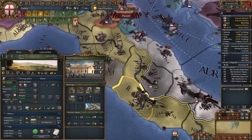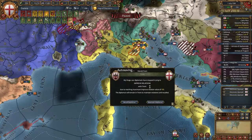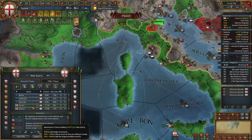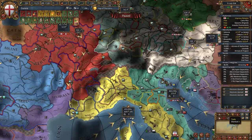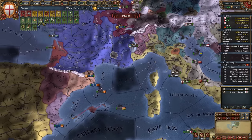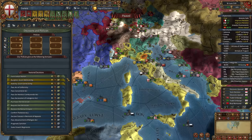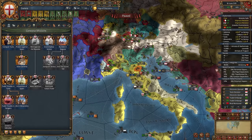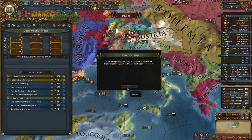We should be able to peace out the Papal State even with a coalition. Now we need to take Rome as quickly as possible and form Italy — occupation penalties give you quite a big debuff. Also, don't forget to buy Indulgences; if you don't, you'll have big problems with the coalition. Conquer Ferrara to avoid a bigger coalition. Peace out. Wait for Rome to be sieged — Rome is taken. Now let's form Italy. But you shouldn't form it immediately — first finish your Genoese mission tree.